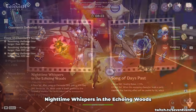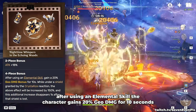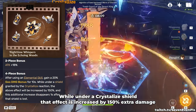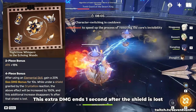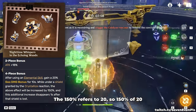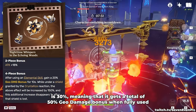Nighttime Whispers in the Echoing Boots. This set provides +18% attack on the two-piece bonus. For the four-piece, after using an elemental skill, the character gains 20% Geo Damage bonus for 10 seconds. While under a Crystallized Shield, that effect is increased by 150%. This extra damage ends one second after the shield is lost. The set's wording is similar to others already in game — 150% refers to 20, so 150% of 20 is 30%, meaning a total of 50% Geo Damage bonus when fully used.